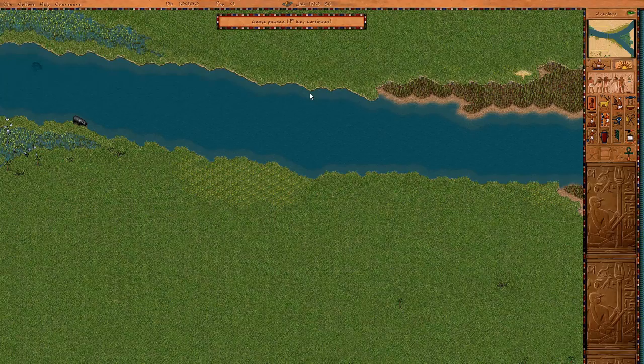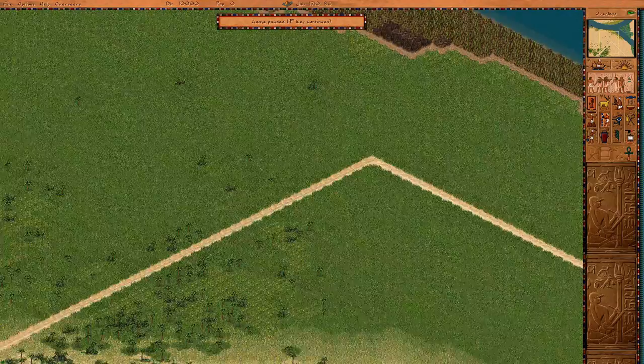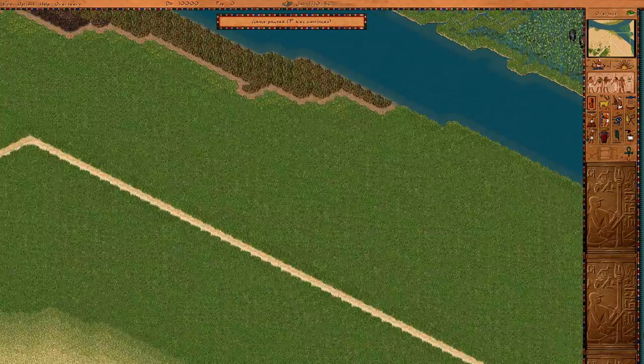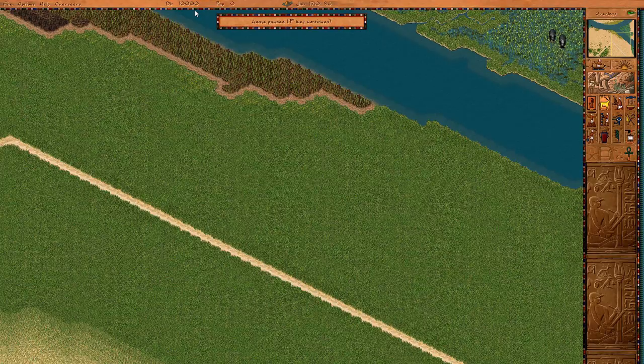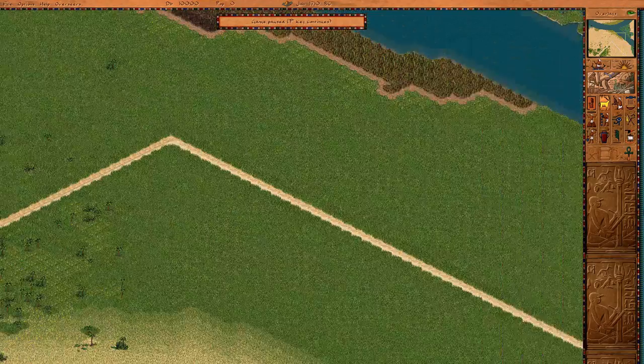Starting with 10,000 funds and no rescue funds available, we're going to charge straight into building the city. I'm setting up a housing block here. We can set up a hell of a lot of exports — wood, papyrus — they're all going to get started. I'll come back once I've got it built out.